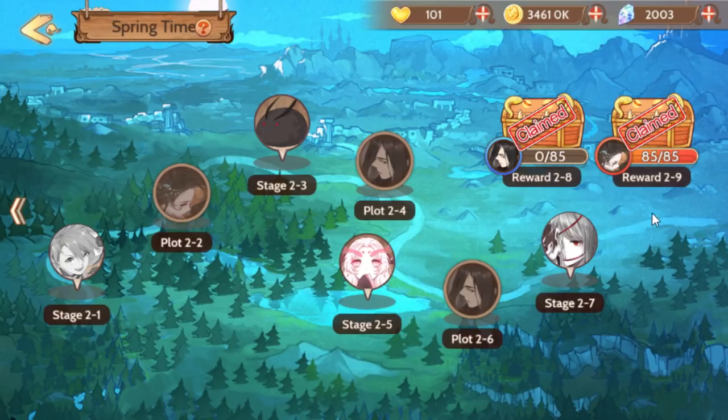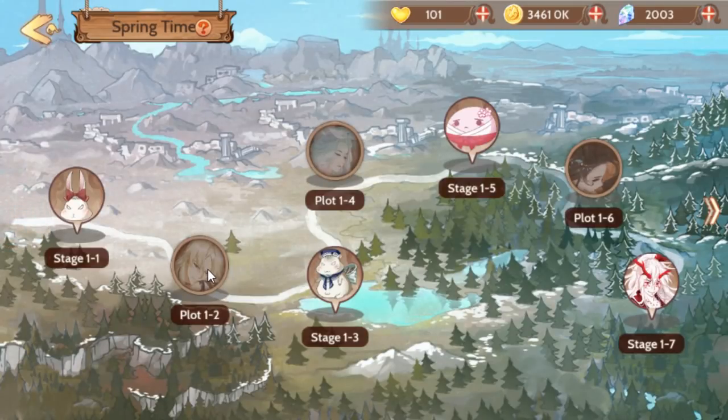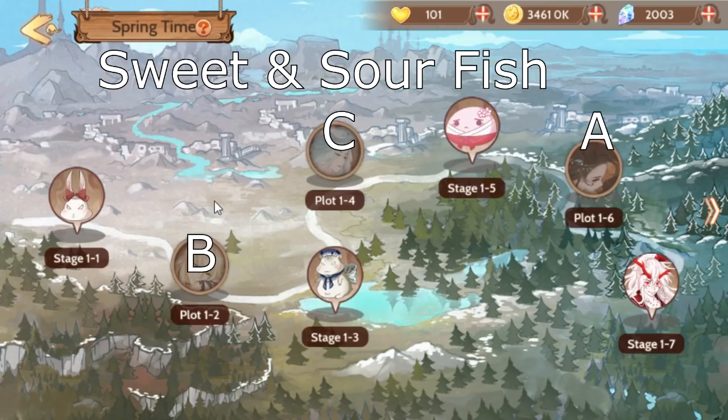If you want sweet and sour fish, there are two chests and you have to spend some gems to reset and get both chests. If you just want sweet and sour fish, which I recommend, you want to answer all of the visual novel questions in the plot stages. There are six different stories with three answer options each, so I'll call the top option A, middle option B, and last option C.